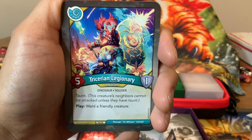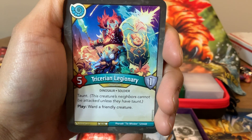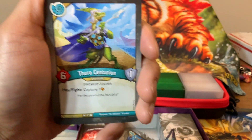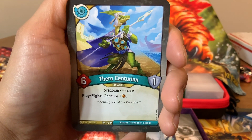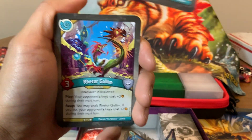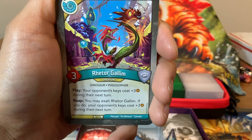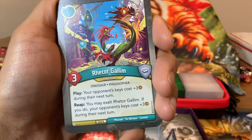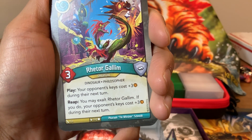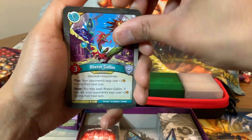We got a Tricerion Legionary — five-power, one-armor creature with taunt. Play: ward a friendly creature. Another ward effect — this is a deck all about warding it seems. Next up, we got Theo Centurion — six-power, one-armor. Play, fight: capture one. Good stuff to take away Amber from my opponent. Retor Gallim — three-power. Play: your opponent's keys cost plus three during their next turn. And reap: you may exalt Retor Gallim. If you do, your opponent's keys cost plus three during their next turn. That's another way of stalling your opponent. This deck seems to have a lot of good answers for that.